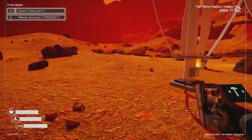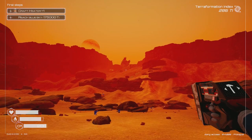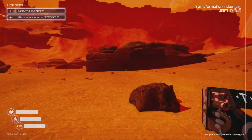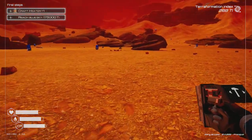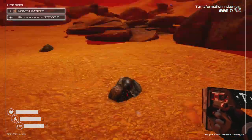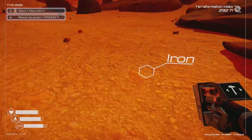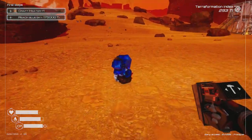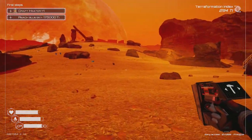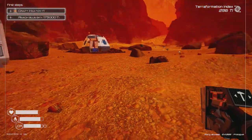We're going to see what we can get — we want to build all the way up and look for that place over there. We're already almost at 300 in terraforming, which is pretty nice, but still not a lot compared to our actual objective. We're going to keep moving, keep terraforming, and get as much iron and cobalt as we can. I need to find some fabric.